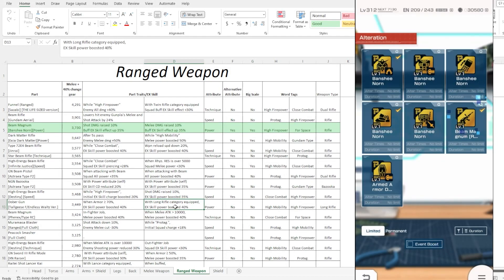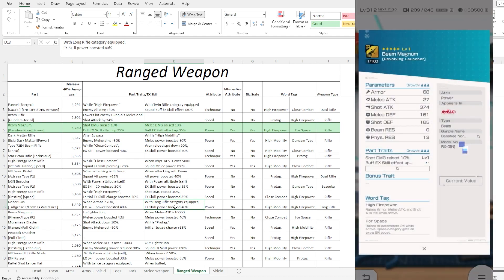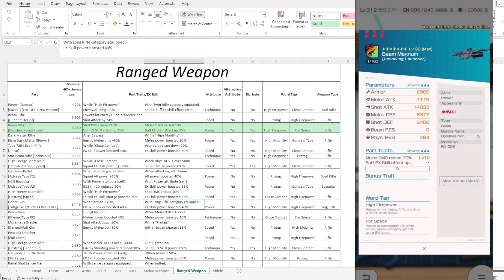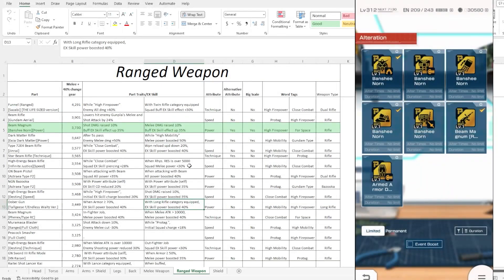If you guys have the beam magnum and feel like you need this one, definitely go ahead — I will not disagree with you. This is actually one of the better parts. The arm part and the beam magnum are definitely the two best parts you should operate on the spot. Tag-wise, it's Space and High Firepower. You can pair it with the Fenix Type RC which also has Space, or definitely use something alongside it. You definitely have a lot of options.